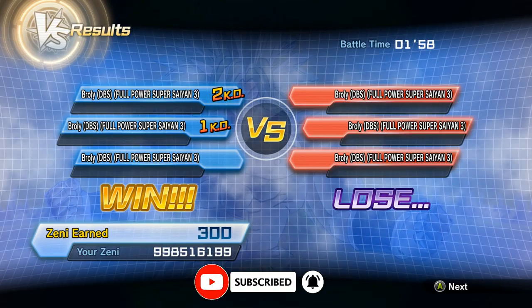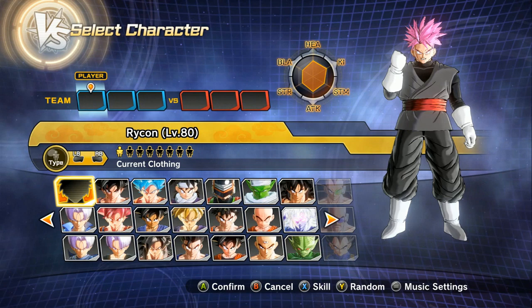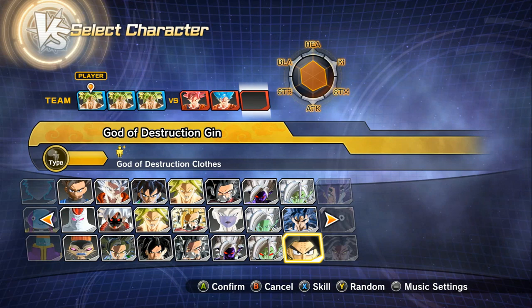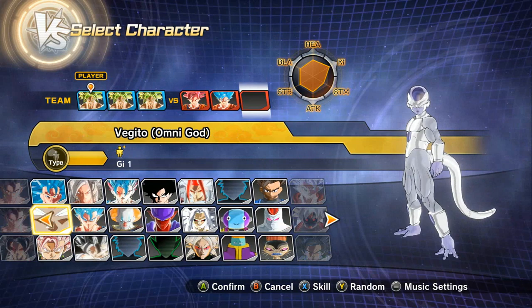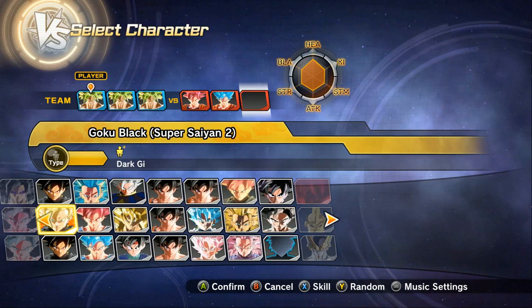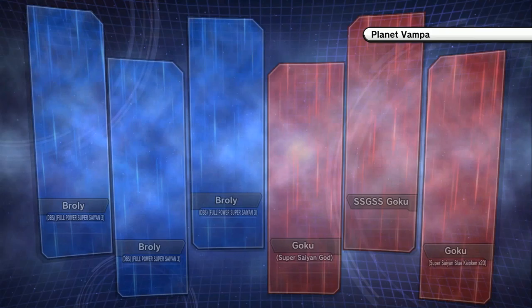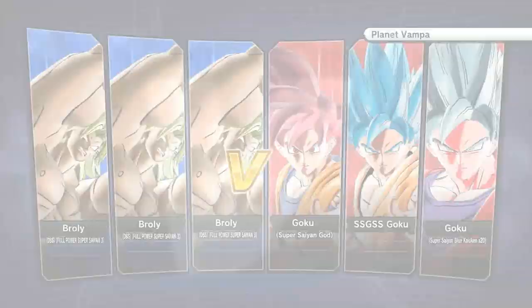I have an interesting proposal — the final fight is going to be this. I'm going to do Broly, Broly, and Broly versus God Goku, Blue Goku, and I'm going to throw in Kaioken Goku — Times 20 Kaioken Goku — just because I feel like they should add him. I think it's criminal that they don't. The three Brolys versus the three Kakarots. If I only had an Omen mod — I think I do have UI Omen Goku but he's very broken, that's why I'm not doing him.